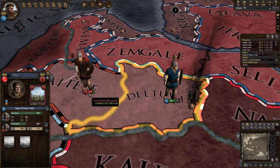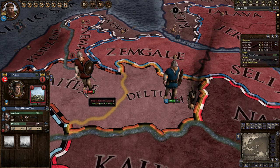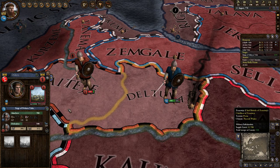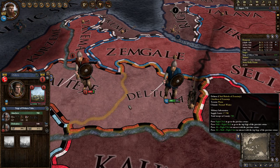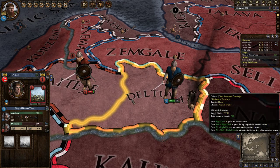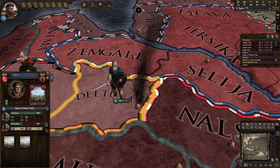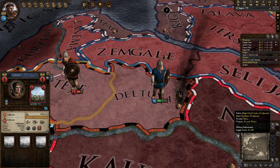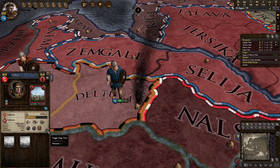He did raise 530 troops, but the AI is typically smart enough not to attack us when we have more troops than him. A player, on the other hand — if you own this province yourself, you could raise your 212 troops, send them over, and you might have a fighting chance. But we're going to siege this down.